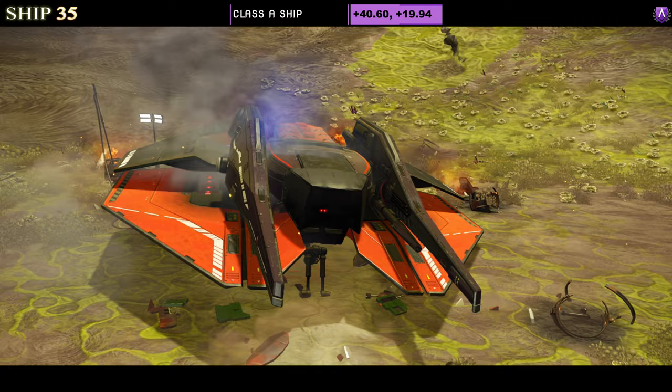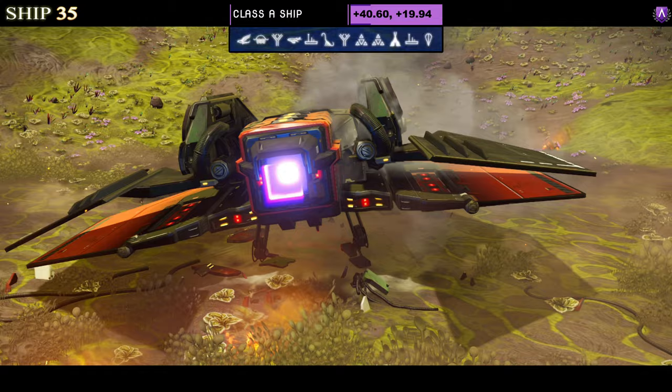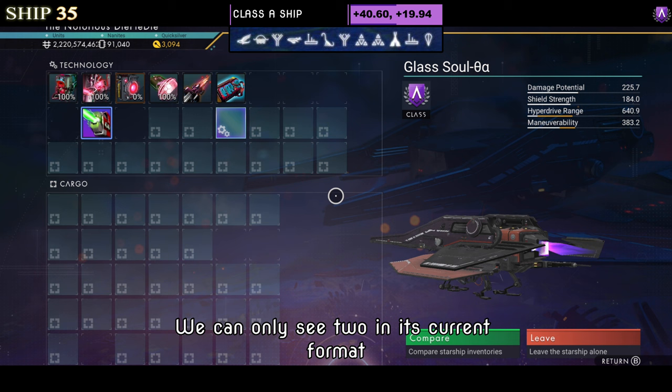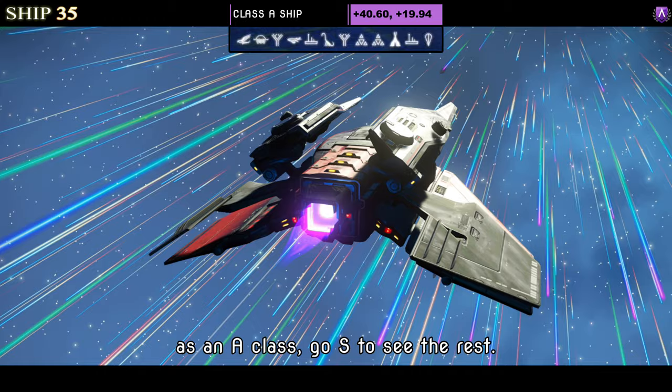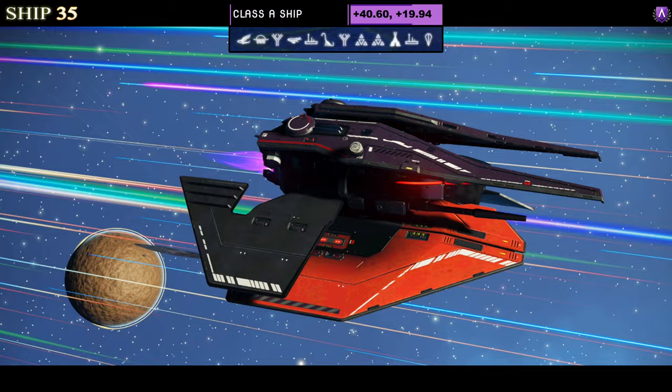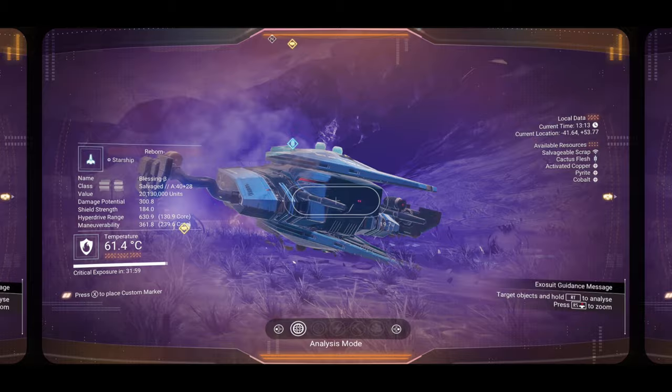Number thirty-five is a Class A in red and black — another very simple small ship with a dual layer of wings and an extended front. Supercharged slots show only two in its current A class format; go S to see the rest. In terms of what it looks like in the sky, it has the folding extension on top and the wings dip down as you'd expect, but that's about it.